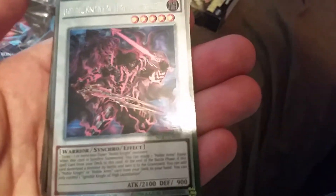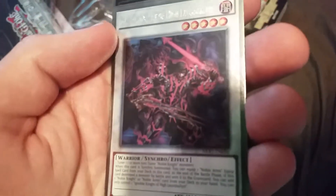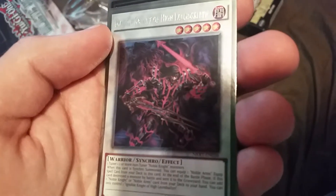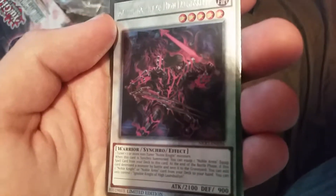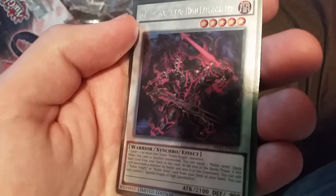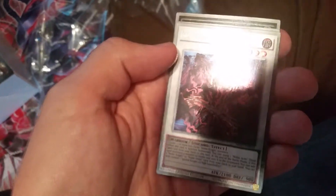That's one of the Synchros, so I was right. You got Ignoble Knight of High Laundsallyn — it's a really good card. One tuner plus one or more non-tuner Noble Knight monsters. When this card is Synchro Summoned, you can equip one Noble Arms Equip Spell Card from your deck to this card. At the end of the battle phase, if this card destroyed a monster by battle and sent it to the graveyard, you can add one Noble Knight or Noble Arms card from your deck to your hand. You can only control one Ignoble Knight of High Laundsallyn. I think this deck is really good considering most of the cards are limited edition, which makes them worth more — they're like 70 bucks or something. And actually, in this entire deck, they're all limited edition.